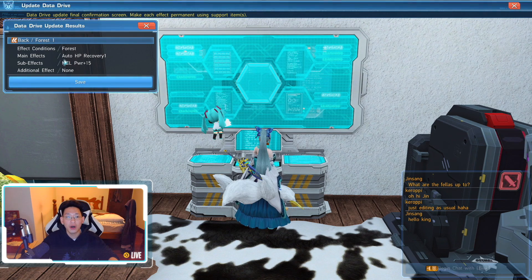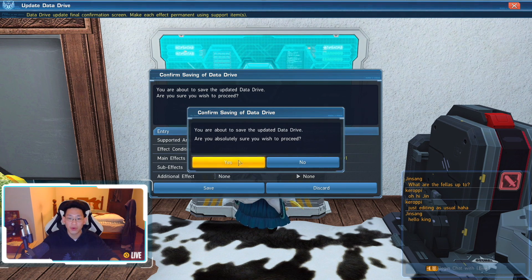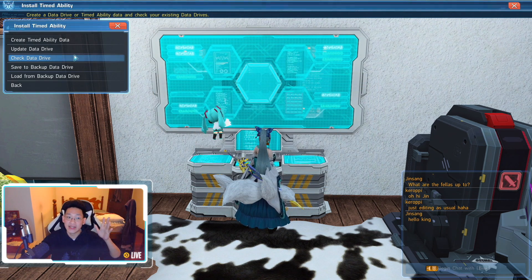I crafted the ability and got Auto HP Recovery 1 as well as Melee Power plus 15. Once you finish, a menu will pop up asking if you'd like to save it. If you craft a really nice skill, you can save it and craft multiple copies indefinitely — as long as it's saved. Keep in mind you can only save one ability at a time. I'll be overriding my previous Amduskia AD save, which only works on Advanced Missions, with this new Forest 1 craft.